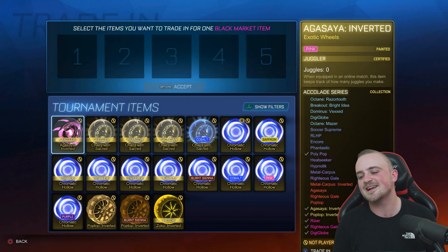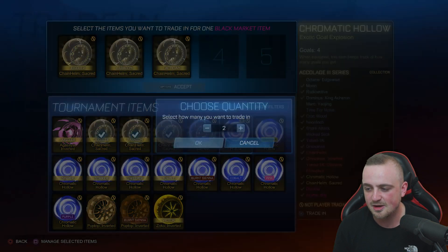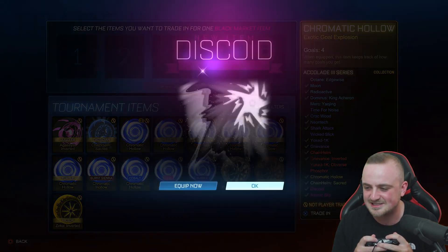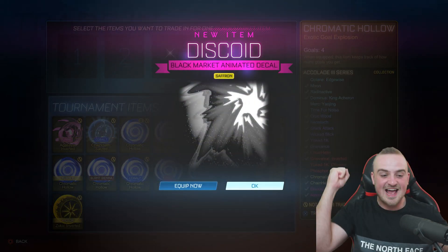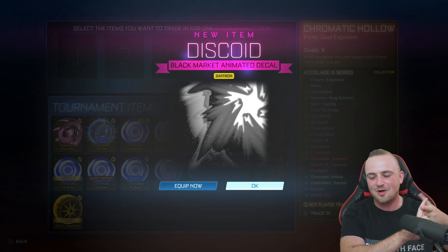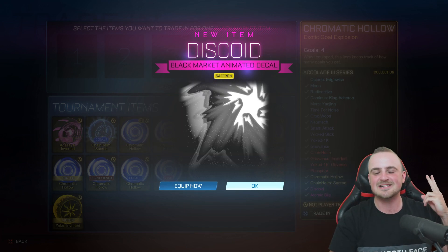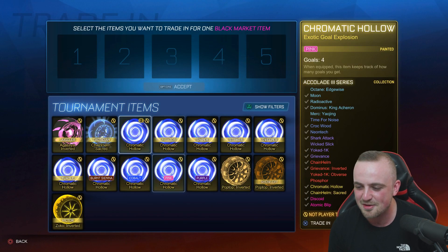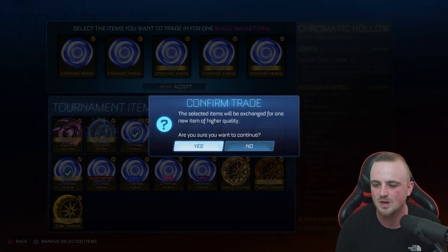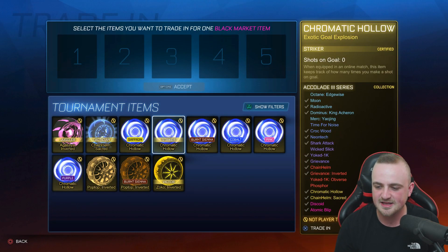It's going to be a regular Discoid — I just want a painted one. We've already got the best black market we could get for this account based on personal preference. Please... YES! Saffron — that's in his top three: black, white, and saffron. Painted Atomic Blip, check. Painted Discoid, check. We've only gone and done it! Let's see what else we can do here — sweeper, turtle, all traded up a Discoid, regular.